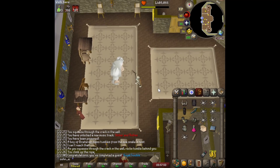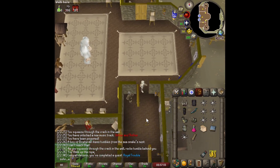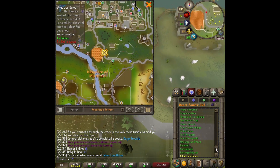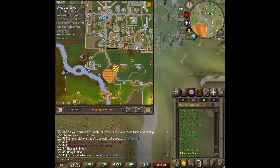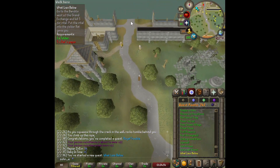The rewards from Royal Trouble aren't really useful since we don't do Managing Miscellania anyway, and we got a little XP but it doesn't help much. Moving on — we started What Lies Below, which is actually one of the last quests in our bottom portion of the quest list, which is kind of cool. What happened is that Ratty Burgess got his trading stash wrecked by some outlaws, so we're out for revenge.